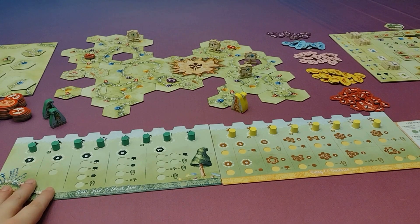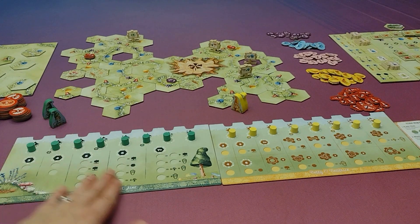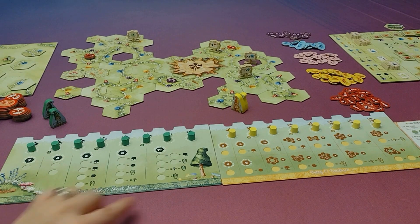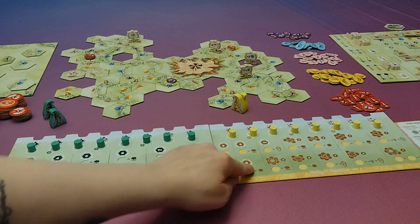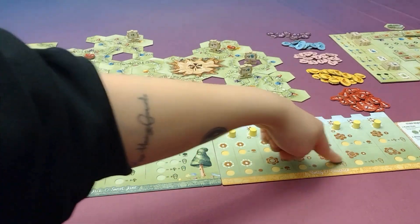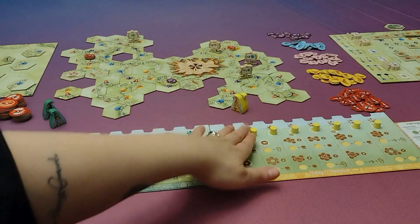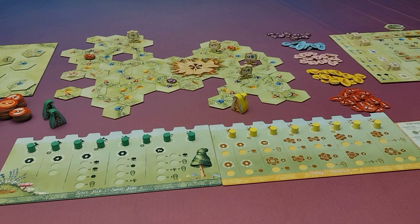You can either play the standard game where you're just trying to make rings of certain sizes in order to move the ring markers down and get some bonuses, or you can play the advanced game where you have the option of making rings of certain sizes but also rings of exact shapes in order to move those rings down and score those bonuses.